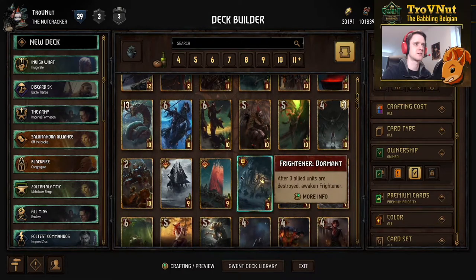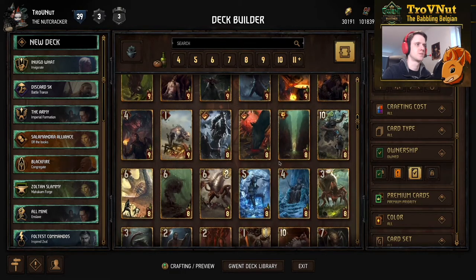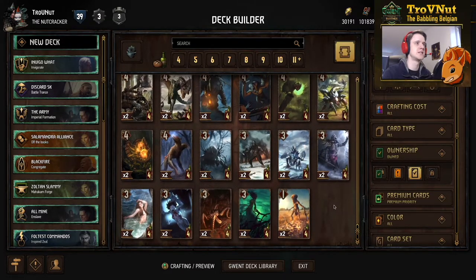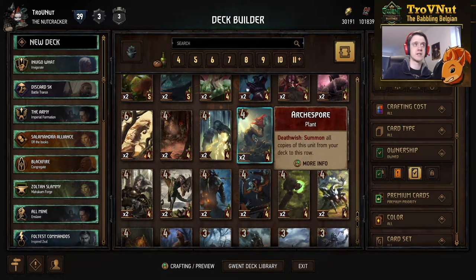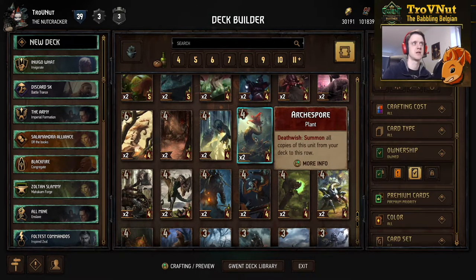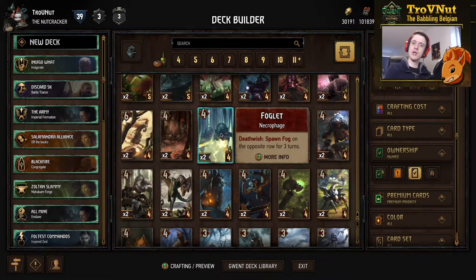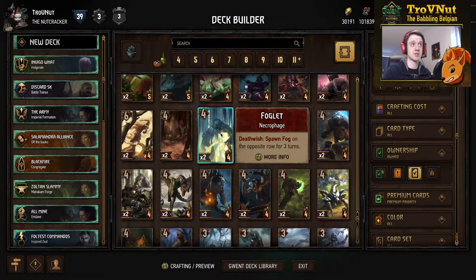Meruna could be triggered, and a few others like the Manticore, so there are definitely a lot of options now for the Urn of Shadows, making it a very powerful stratagem card in a Monster deck. The biggest changes are in the lower tier levels: Arcospore has changed from two power to four, and its ability has been removed completely because it got the ability of the Foglet — on death wish, you summon all copies of this unit from your deck to this row. Meanwhile, Foglet actually got its weather ability back: on death wish, you spawn Fog on the opposite row for three turns, meaning up to six damage.